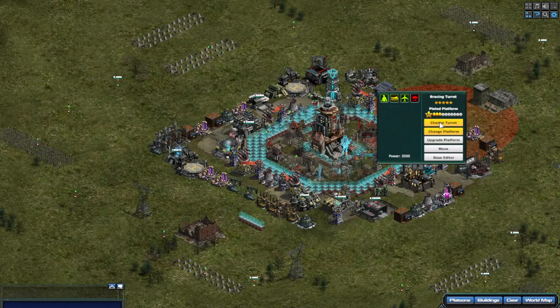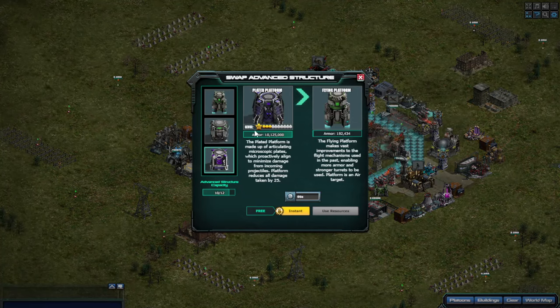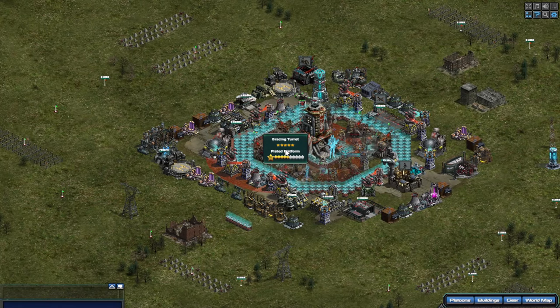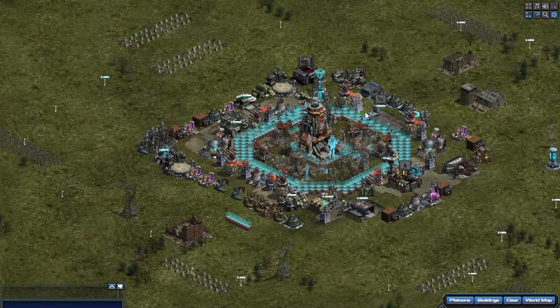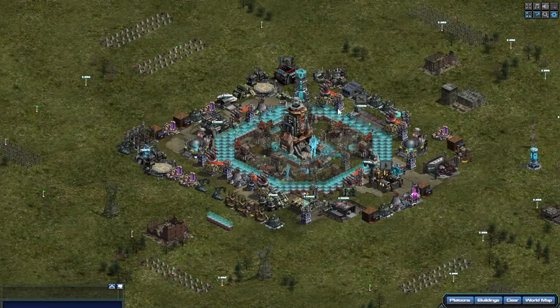I'll show you some of my higher level platforms — a Level 13 has got 10 million 125,000 health, and a Level 15 has 18 million health, and I still have five more levels to go. So don't think your Gen 1 is better — you're better off moving over to Gen 2. If you've got the time, spend it on one platform at a time and get it as high as you possibly can before moving on to the next.